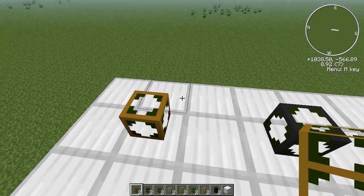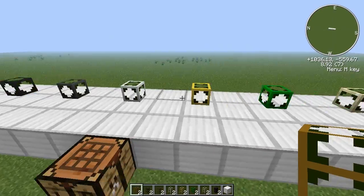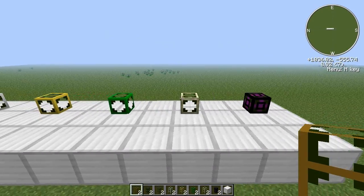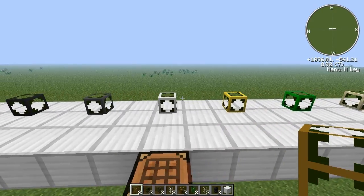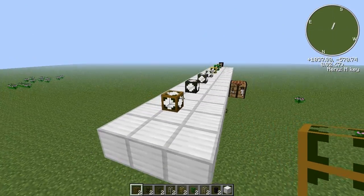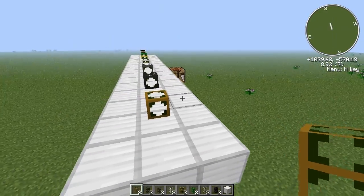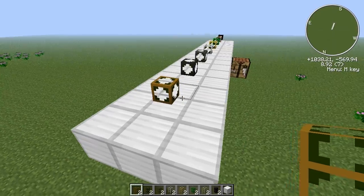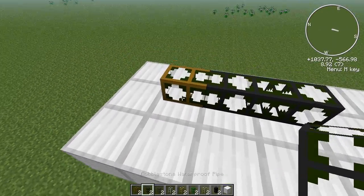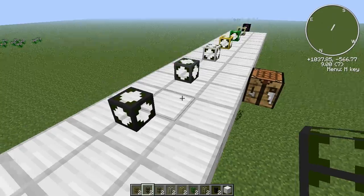What these do — how these work — is the same as the item transport ones, so I'm not going to go through them in as much detail. You use the wooden waterproof pipe to draw out liquids from a machine that delivers or contains water. One example could be an oil refinery, where you turn oil into fuel, and you can pipe or deliver the liquid using these into another machine, for example an engine.